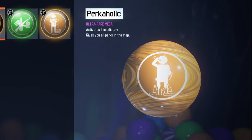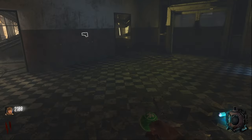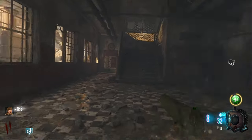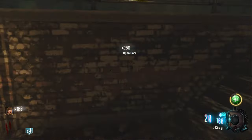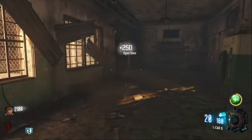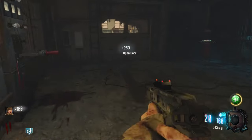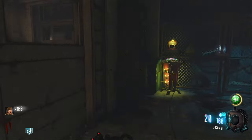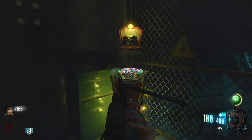Perkaholic is super simple — it just gives you all of the perks on the map. The next one is Shopping Free. Basically all purchases are free for one minute. This one is so good because there are some things that cost 5,000, 10,000, so much money in this game, which is part of the fun — getting those points — but this way you can just get them for free.